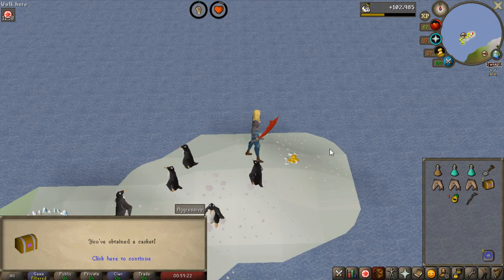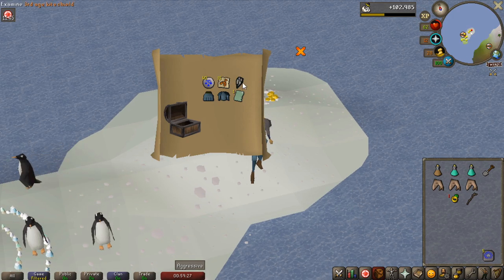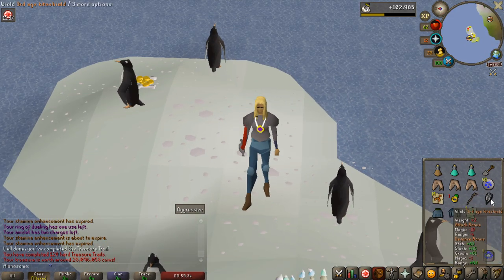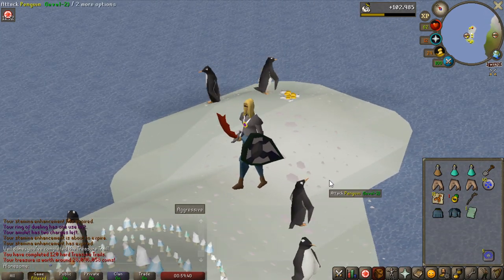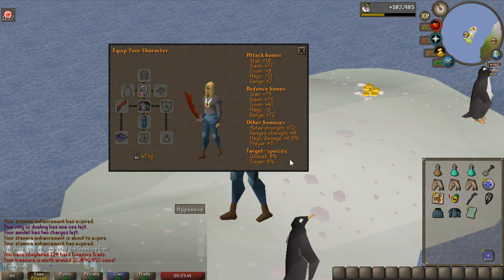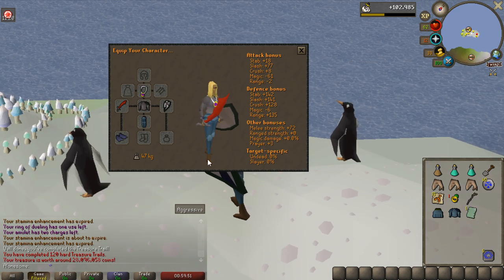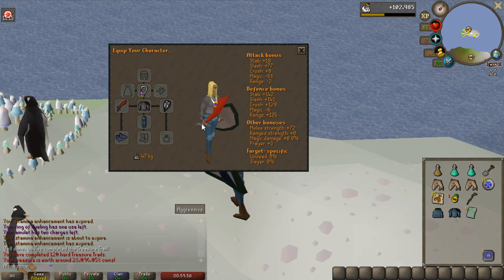A hard clue scroll from aberrant spectres. Let's see if we can get anything good from this one. No fucking way! Oh my god! That's my first third age item I've ever got — ever. Including RS3 that I've played for a really long time. Holy shit! 28 mil worth! It's not the most valuable third age item, but 28 mil — that's so much money! Damn! 120 hard clues! That is actually insane.